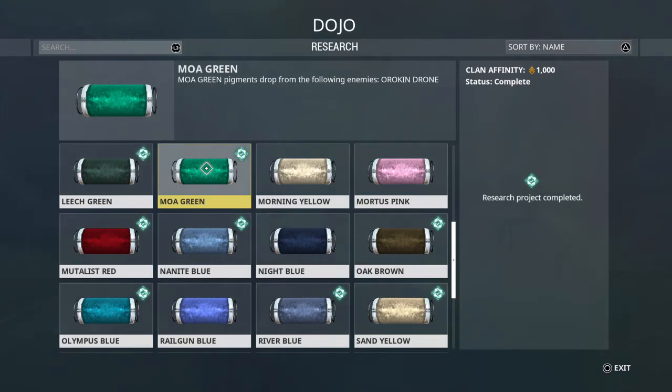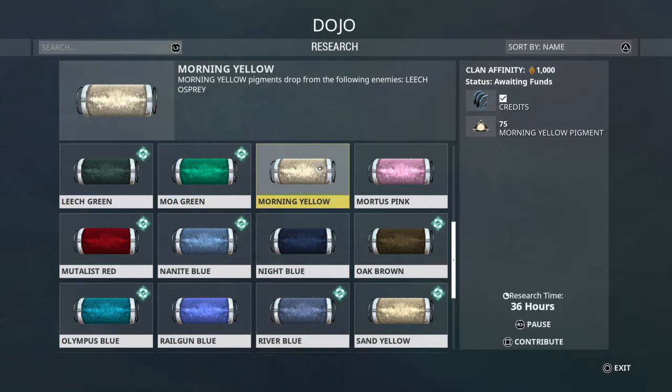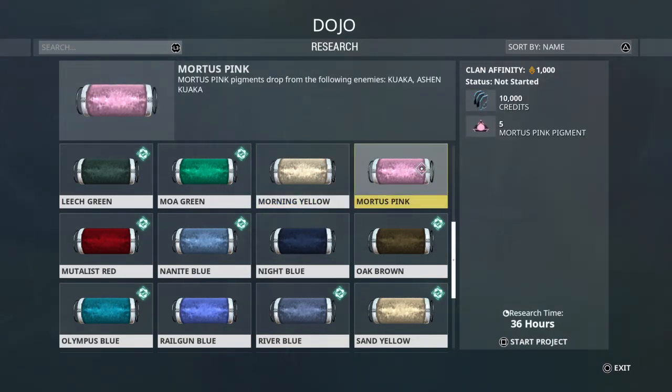Moa Green is from the Oric and Drone — that's in the Void as well. Morning Yellow is a Leech Osprey, which is a Corpus enemy; it'll drop all over the place basically. And Mortis Pink is from the Kubrow and the Ashen Kubrow — those are the big rodent creatures on the Plains of Eidolon on Earth.